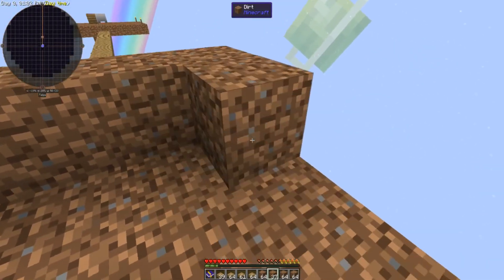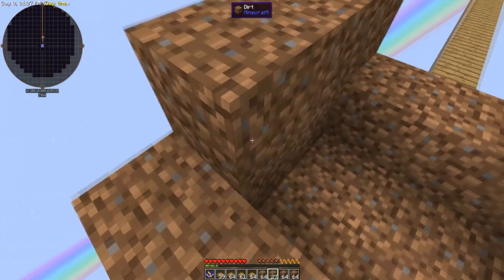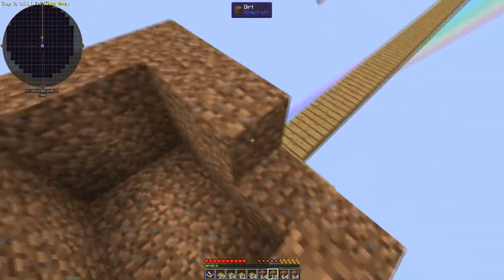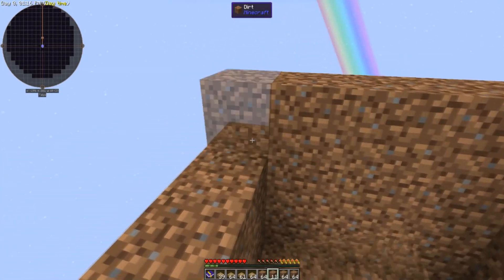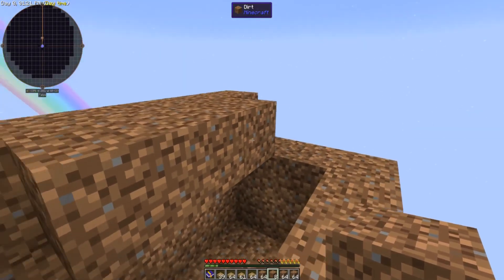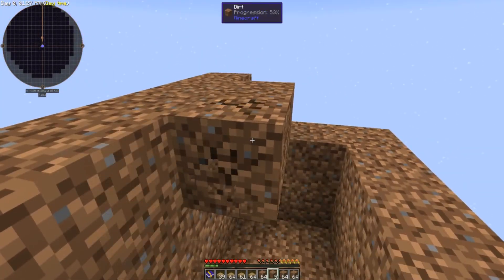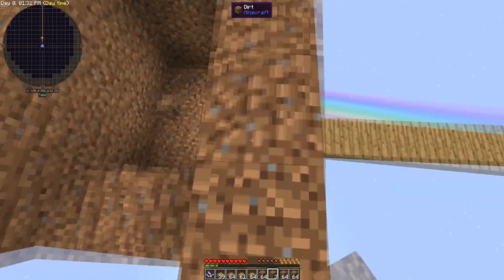There are a couple of important things. First, look at what type of mobs you want — two blocks high is for normal mobs, three blocks high allows endermen to spawn. Secondly, you don't want to use a full block as your capping; you want to use a slab as your capping, because you do not want mobs spawning on top of the structure.